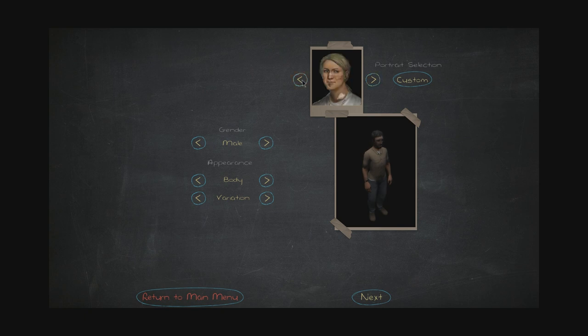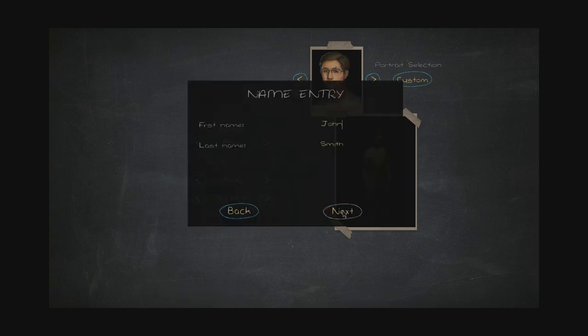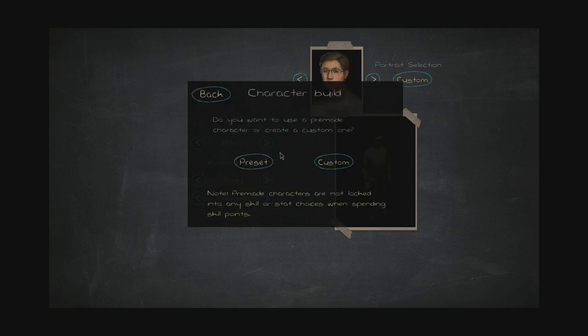And this is actually new — they've updated the demo a few times. You can actually make your character now. Let's see what we can make. Let's just take the nerd look — custom. Let's do a custom one. Pre-made characters are not locked into any skill or stat choices when spending skill points. Let's do a custom character.